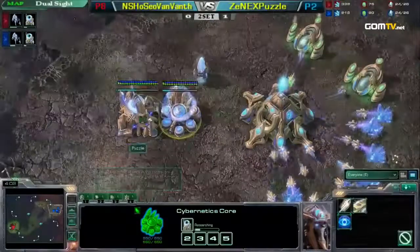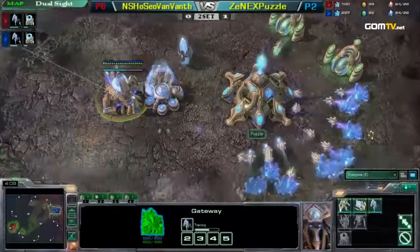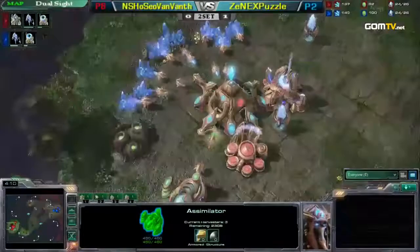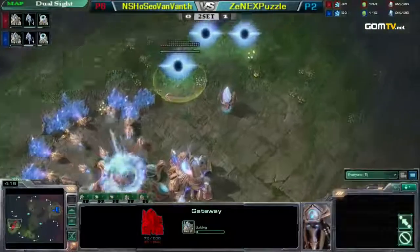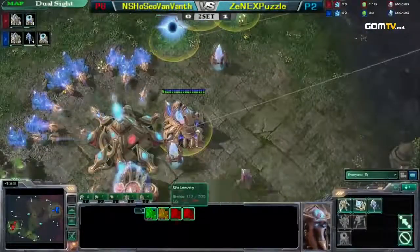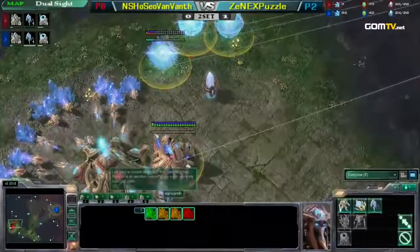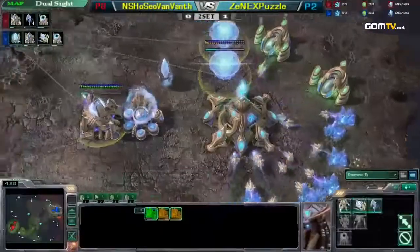Both players are kind of scouting around now. Puzzle sees no second gas just yet, whereas the Count has seen the second gas. I'm actually a little surprised — why did the Count leave Puzzle's base so early? I guess he already saw the second gas, so he didn't need to see anything more. Exactly. Four gate. When the stalker comes out, you have to leave anyway.